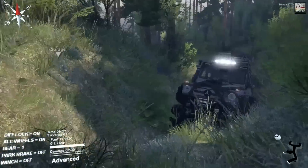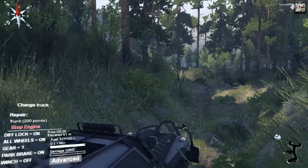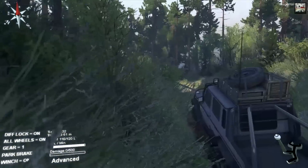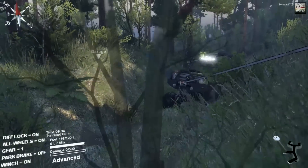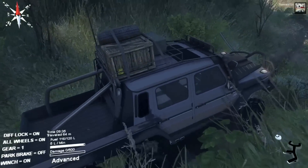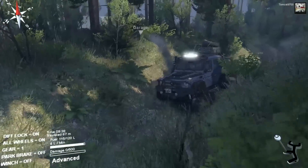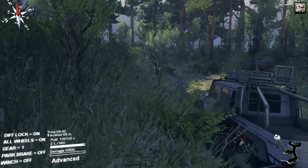Am I seriously stuck already? I've got to be caught on something. The nice thing about it, though, is the fact that there's tons of trees all over the place to winch to, so it's not really that big of an issue. We made it up over that little — it wasn't really a hill, it was more of a dip. Really challenging terrain, for sure. Your standard UAZ is not coming through here.